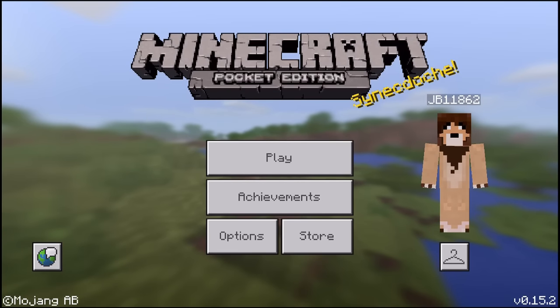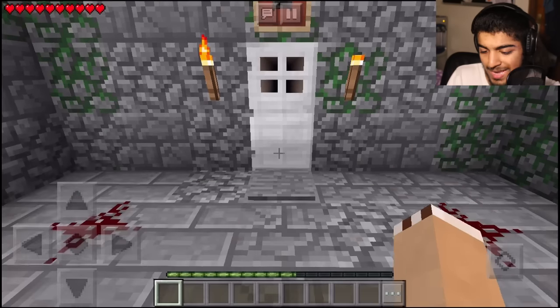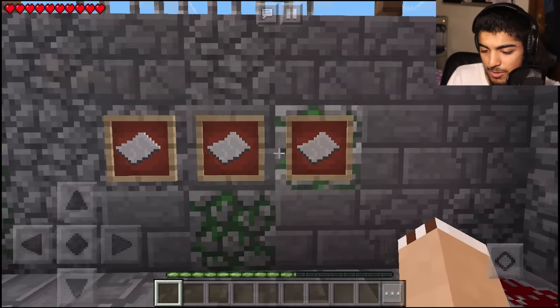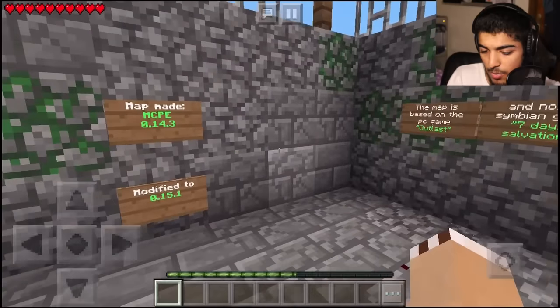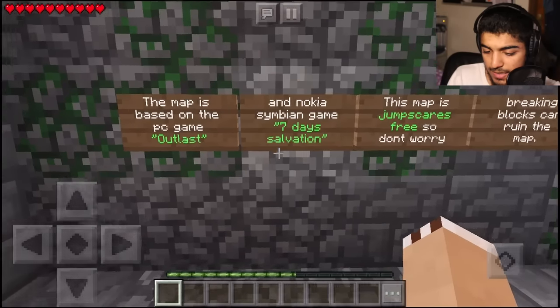Let's go ahead and start. Set brightness to the lowest — look at that, you can see through the door. Difficulty peaceful, and boom there we go. Let's start. I'm peaceful, don't break blocks, brightness lowest, map MCPE modified to zero point fifteen.